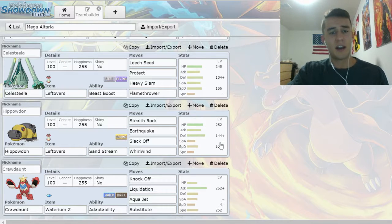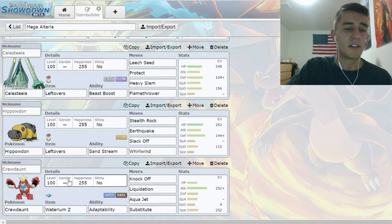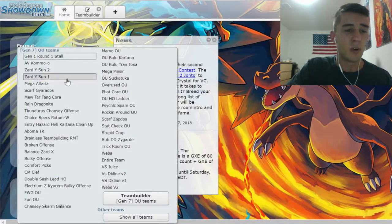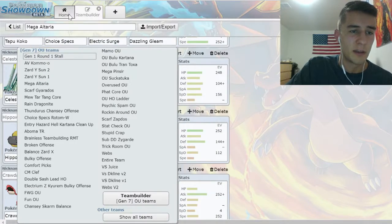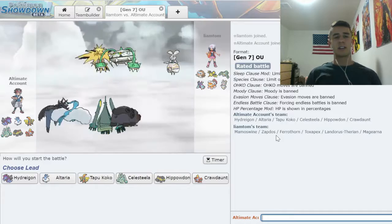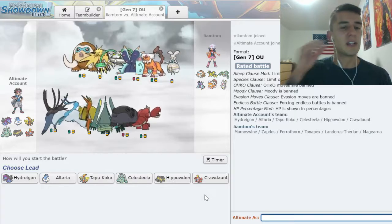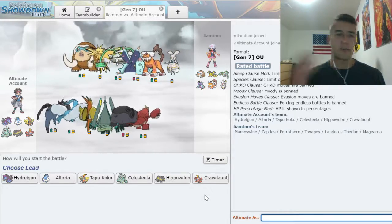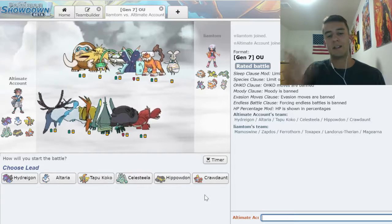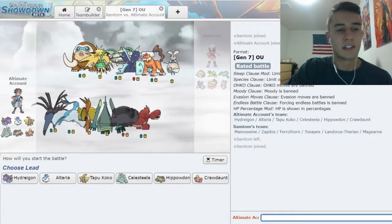I also have a Hippowdon, mostly physical mixed wall, good for Whirlwinding out Hawluchas so they lose their Unburden boost, and for setting up rocks. And then a Crawdaunt, Adamant with Substitute. I know the normal set would be Swords Dance, but I think Substitute is a fun option with Waterium Z. The idea is you force things out with fear of Aqua Jet or Knock Off, and whatever comes in can't knock it out because it's behind a sub.